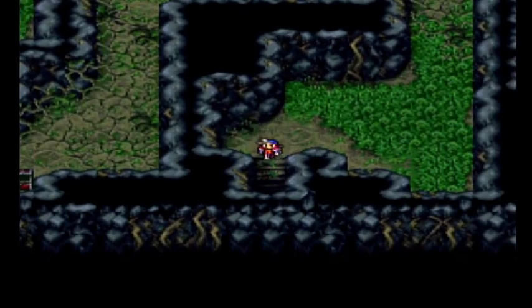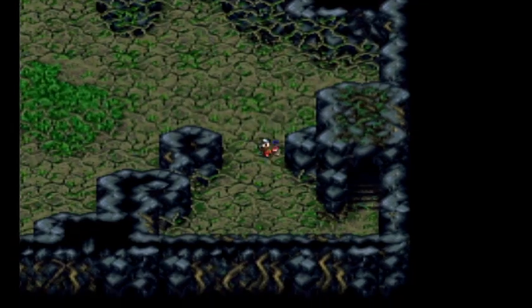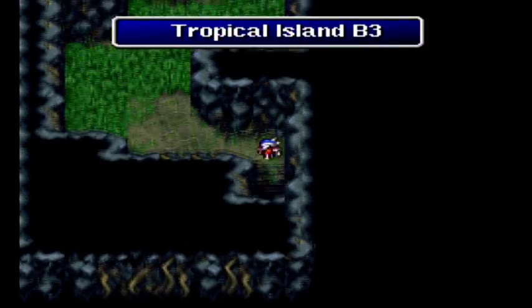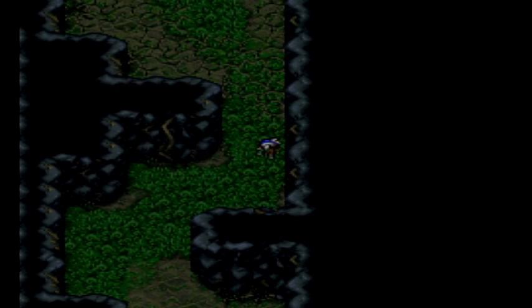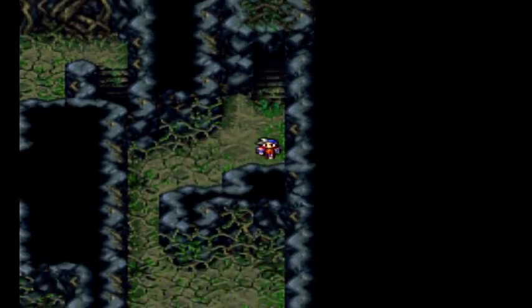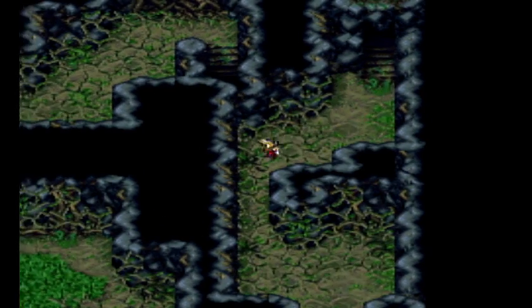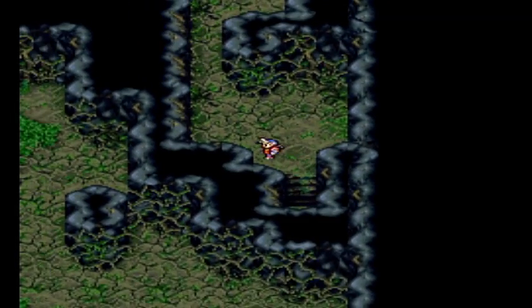Wrong MP increase. That's okay — I didn't have her use any MP this last battle, so we're fine. So if we come down here, we'll go up these stairs. That just looped me around, didn't it? So we're actually going to go back down? Nope, that's not the way I wanted it to go.